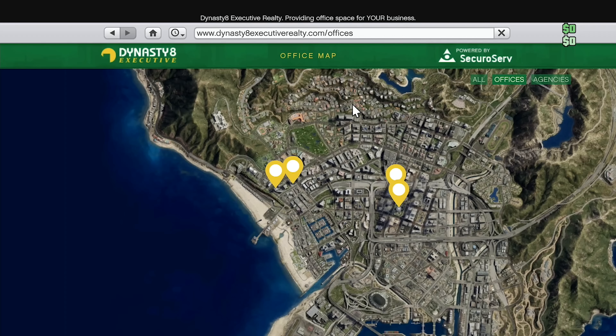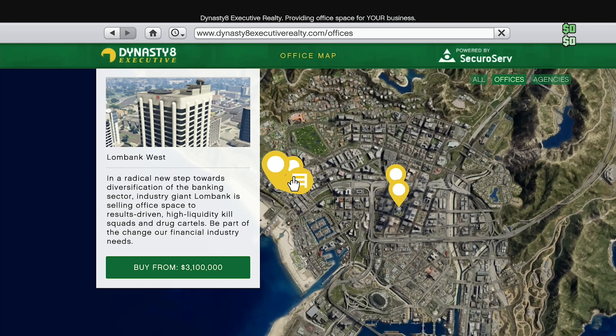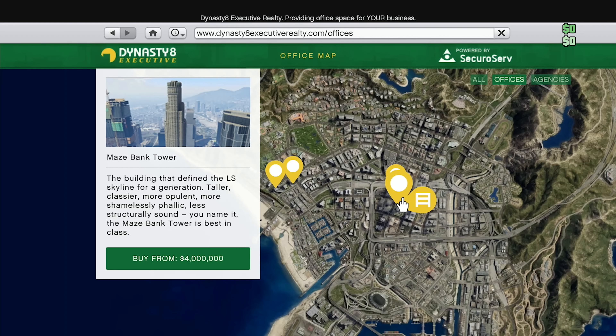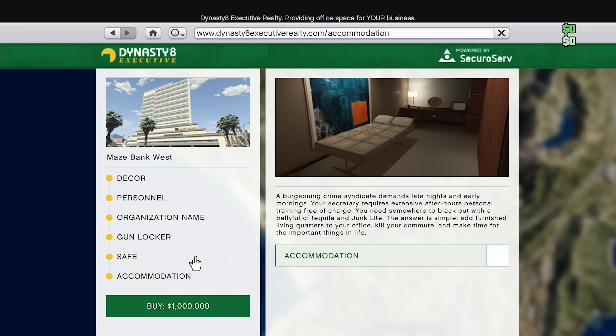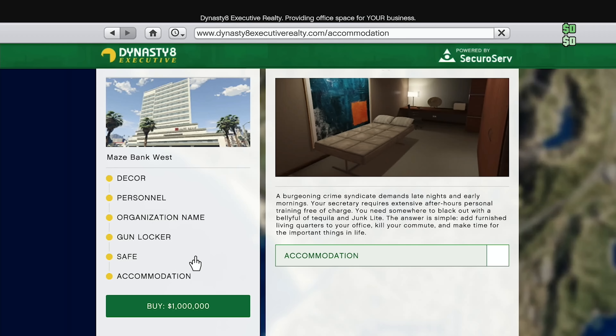There are four different offices we can purchase. By far the cheapest is the Maze Bank West location at one million dollars. The price variance between them is absolutely nuts — one is three million, another is two and a quarter million, and the Maze Bank Tower is four million. We're just trying to be effective, so we're getting Maze Bank West. Currently I have zero dollars — I'm broke again after buying the mobile operations center last episode.